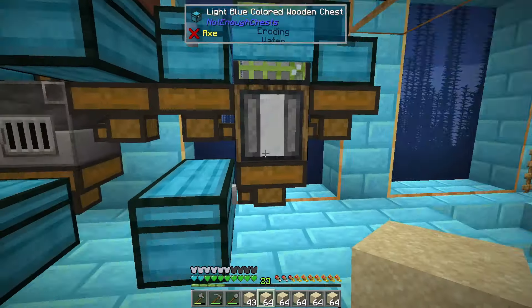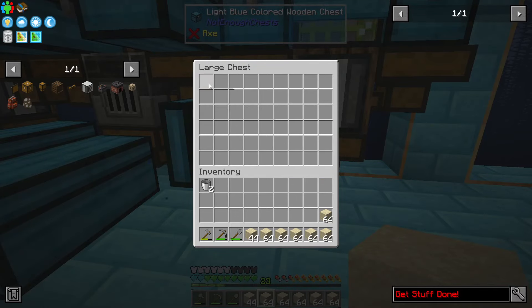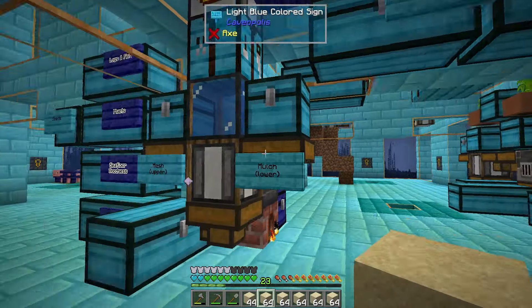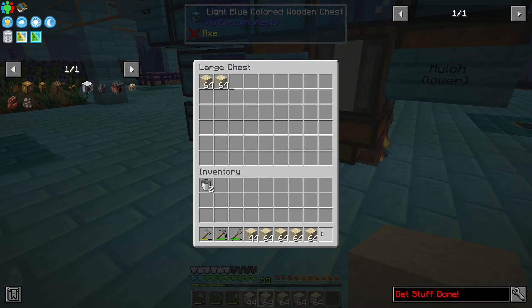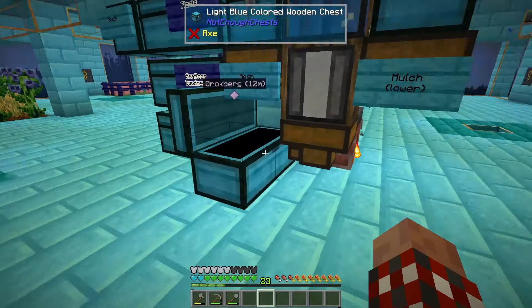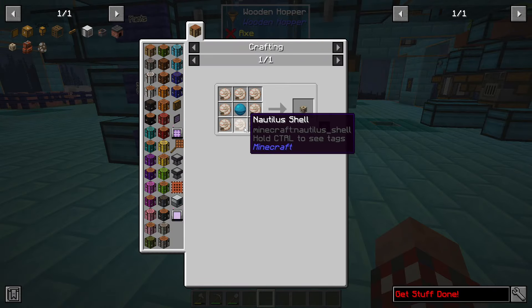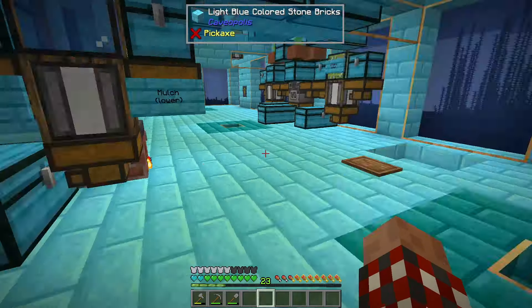There are my dust blocks. I wish they were easier to tell the difference. Anyway, there are my dust blocks and I will process them, but for right now I'm going to hold off — let's just dump them in here because I don't need to process them right now.